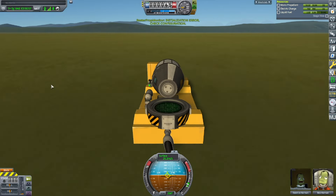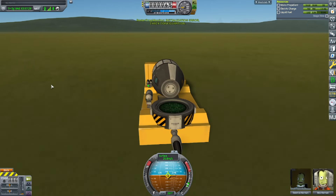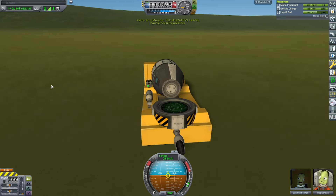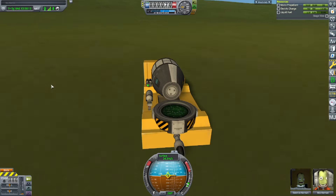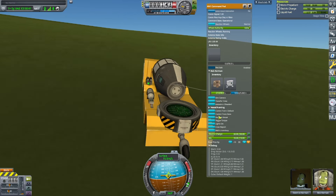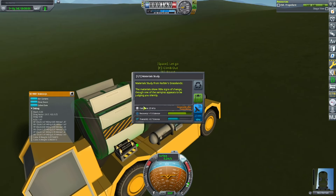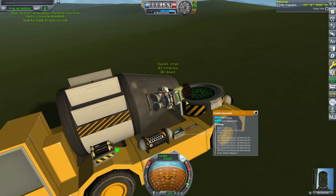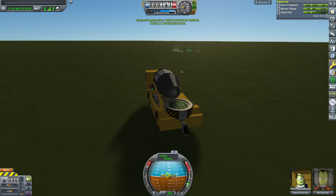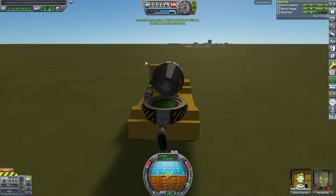I will now take the Rover over to the Grasslands biome, where I will do the last bit of science necessary to get the robotic parts. I have already done Grasslands research before, so it won't give me all the science in the world. But every little bit of science helps when building planes is near impossible. I have built planes on this career save, but none of them worked very well - they were very hard to fly and I crashed every single one of them.